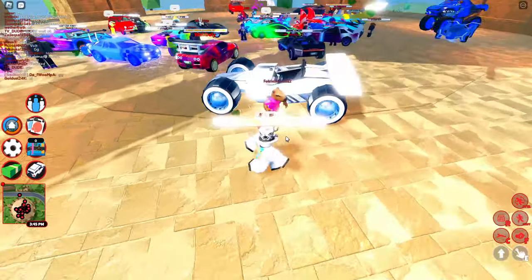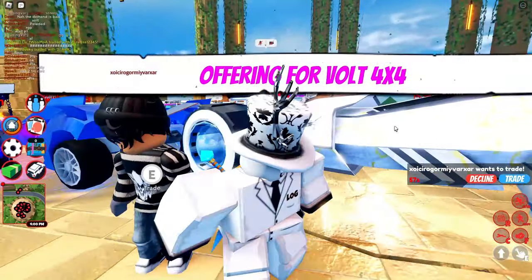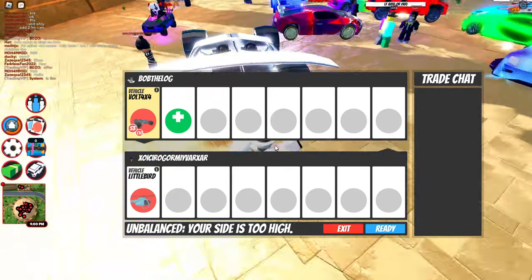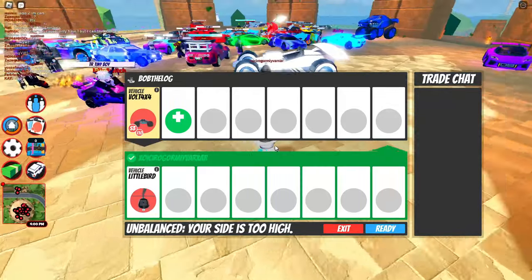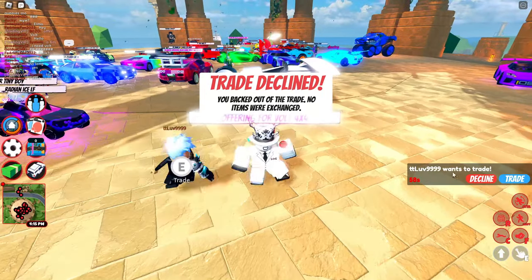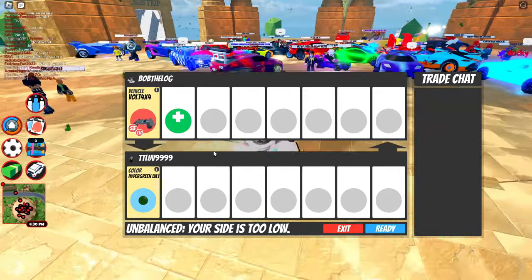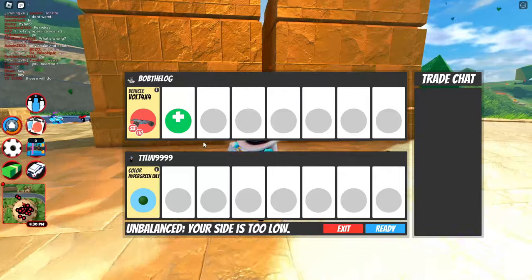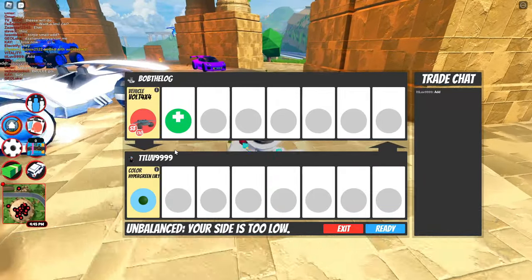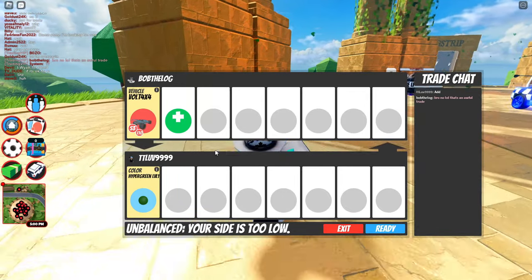Back at the trading island. For some reason the vault 4x4 is less popular than the original vault bike. We've got a trade — let's see. He's offering the Little Bird; that's not very good at all for an original season three vehicle. Another trade comes in — I'll add the vault 4x4. There's a hyper green level one. It is an OG, not duped, but level one means it's roughly worth 200 to 350k, which is really not a lot for the vault 4x4.